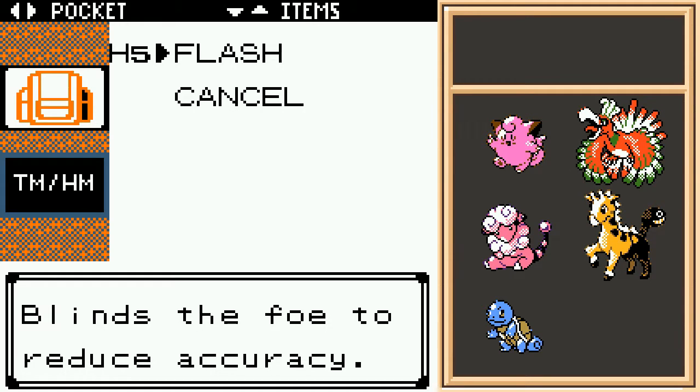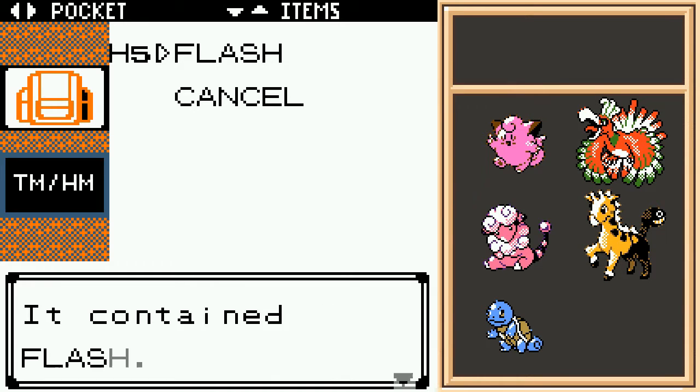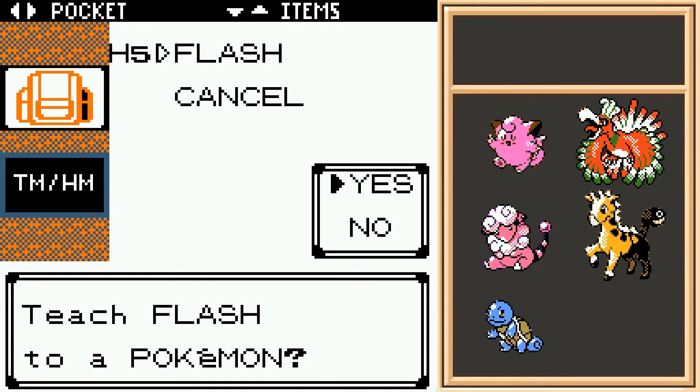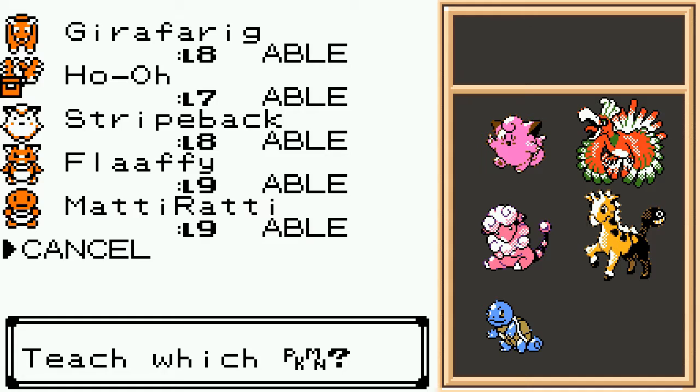HMs in general do suck, cause only certain Pokemon can learn certain HMs. However, for this run, first things first — I made it so that all Pokemon can learn all HMs. Because I do not want to reach a point in this adventure where I need to learn an HM, which is required to progress in the game, only to not have a Pokemon on my team that can learn it. That is absolutely infuriating and why I hate HMs — because it happened to me in Pokemon Black, and it sucked.